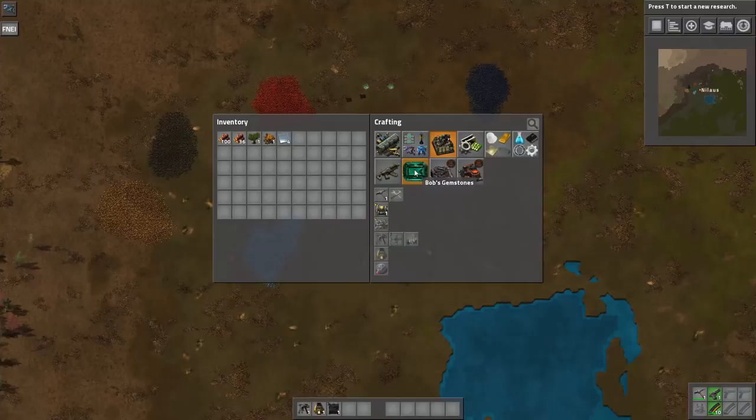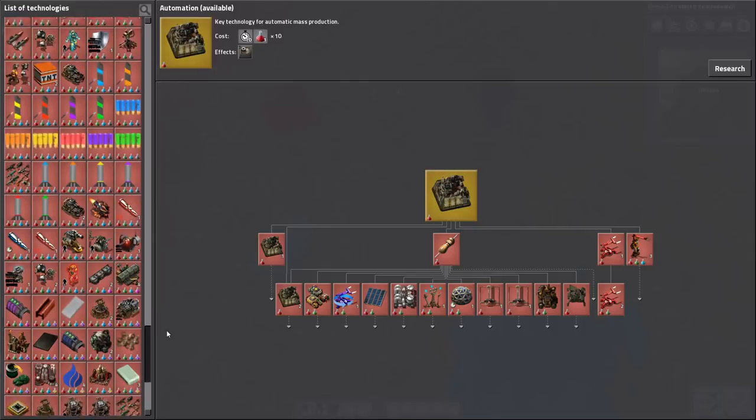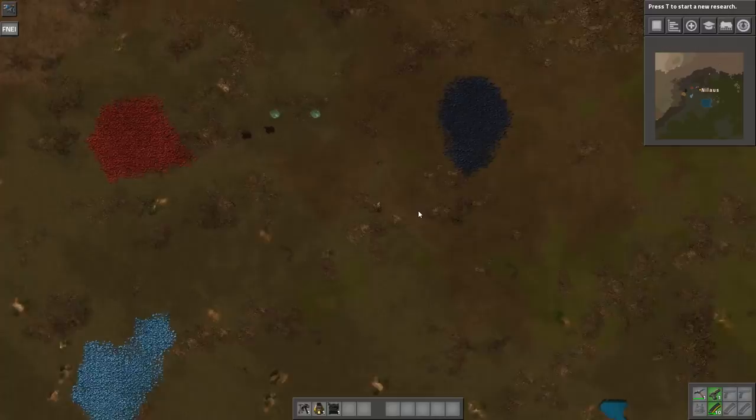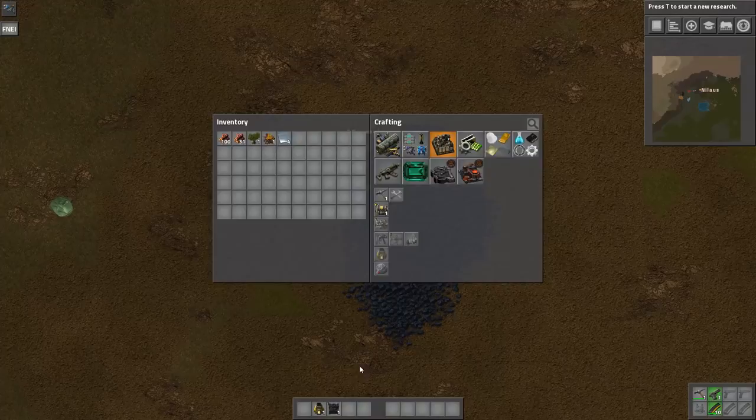Let's dive into Angels mods. Looking at the science tree — this is really, really daunting, but this is why we're here together, so I can help guide you through what we need to build. It's actually quite frightening even for me when I look at it. There's also a lot to construct. The very first thing we want to do is start with the Sapphorite. There are different processes in Angels mods — some are really simple.